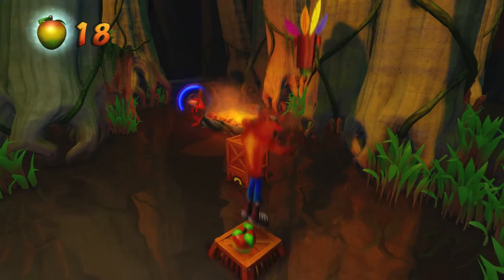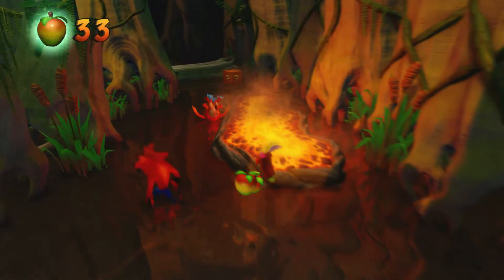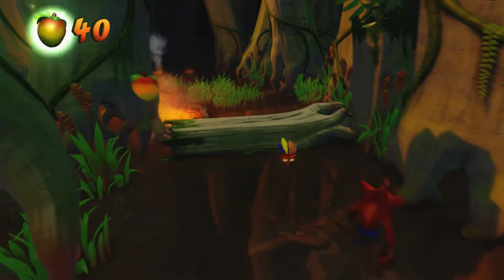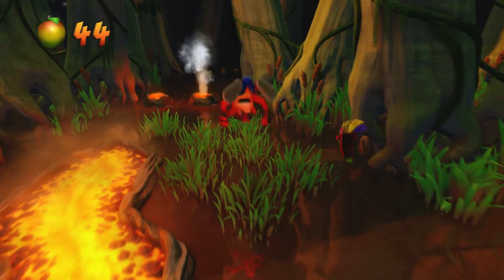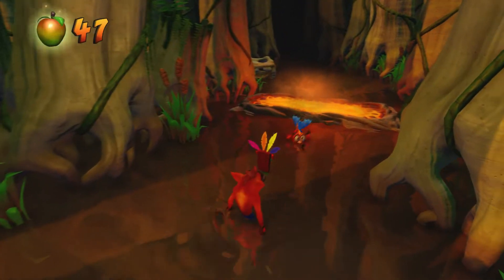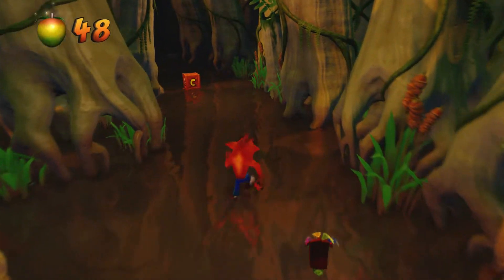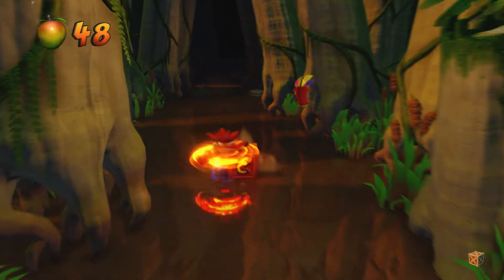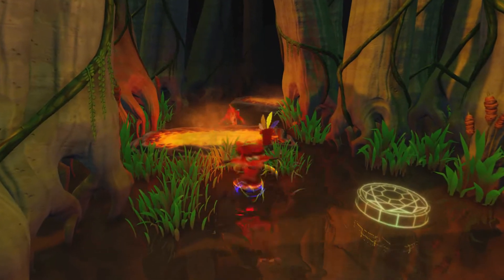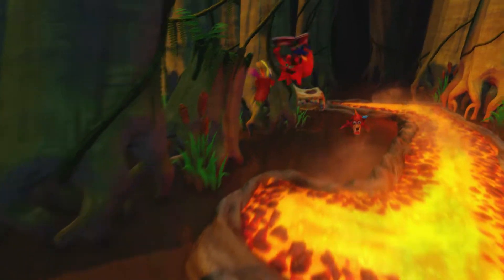Let's get the wumpa fruit out of this box. Poor mutated Crash — put him out of his misery. And we get a checkpoint. So there's where you would use the yellow gem, and it'll send you on a new path. Oh, bounced off of him — I guess that works.